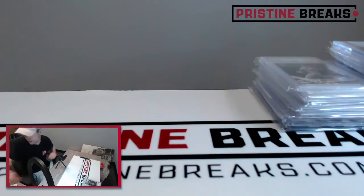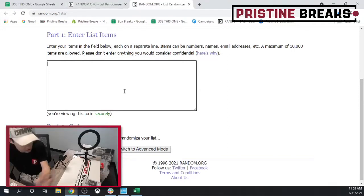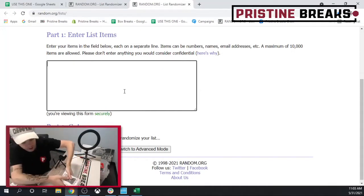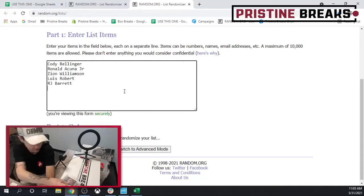That is everything — we need to get it all into the randomizer now. These are your spots in the order in which they were purchased, so I'll start typing in our cards and then we'll get everything randomized to find out what you guys get. That wasn't too bad — I think that was really good actually for our third or fourth break of this.